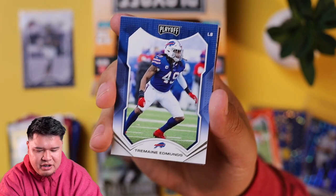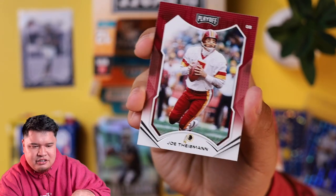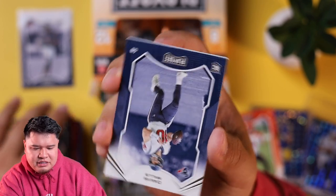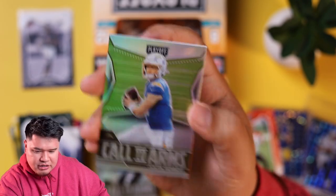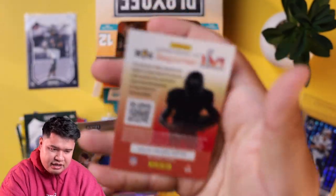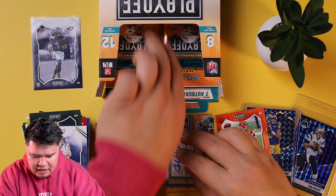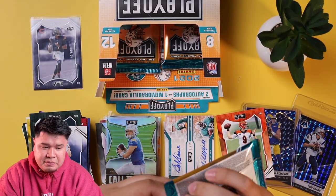TJ Watt, Tremaine Edmonds, Joe Theismann, Chandler Jones, Devontae Adams, David Mills again — our boy — Justin Herbert. Too bad it's not his rookie card but still a nice hit. And a kid reporter card — if you guys want to do the kid reporter thing, just message me and I'll send you all the codes to ours.